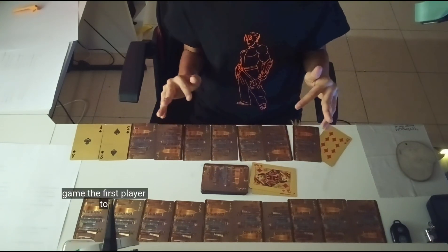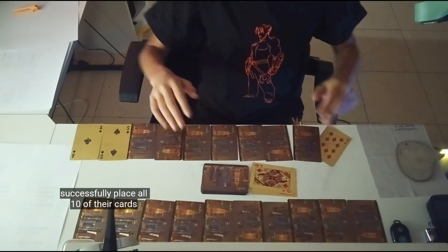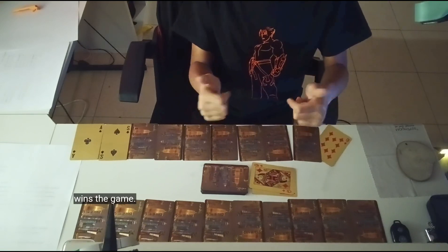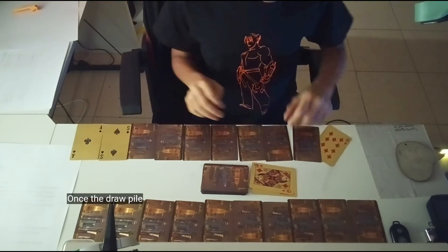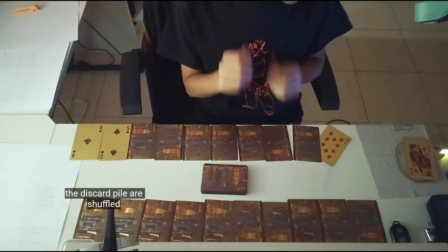The first player to successfully place all ten of their cards face up in their grid wins the game. Once the draw pile is empty, the remaining cards in the discard pile are shuffled together, except the top card, to form a new draw pile.